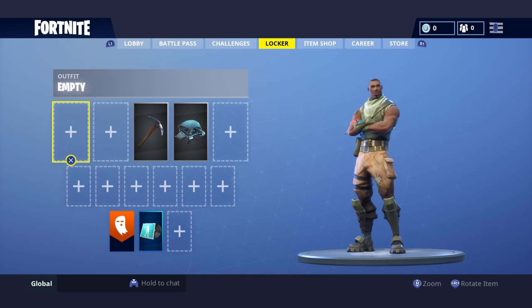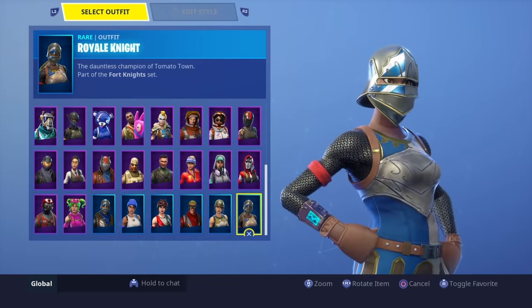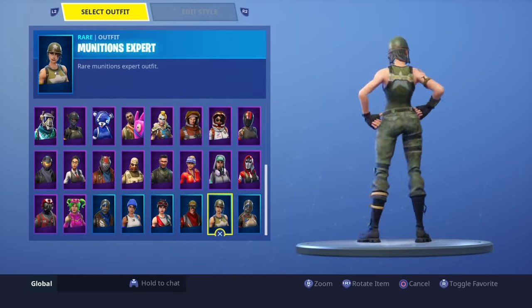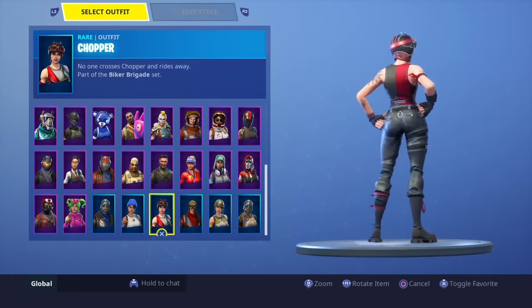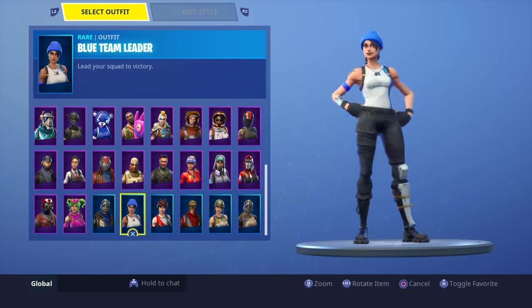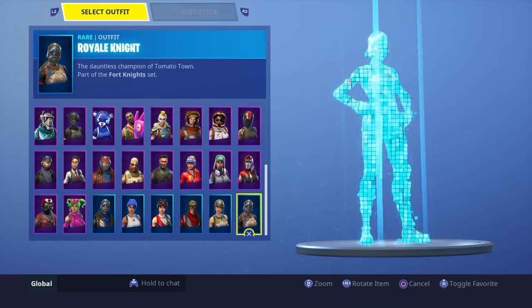Now onto outfits, going from Season 1 all the way up. I don't have everything — I'm not rich and don't spend a ton on V-Bucks — but I do have quite a lot, including what I believe are the two rarest skins in the game. Starting at the bottom: Royal Knight is a Season 2 skin, super old. Munitions Expert is simple and cool looking. Circuit Breaker is pretty cool. Chopper I just recently got when it first came out in the shop. Blue Team Leader was a free PS4 exclusive pack skin.